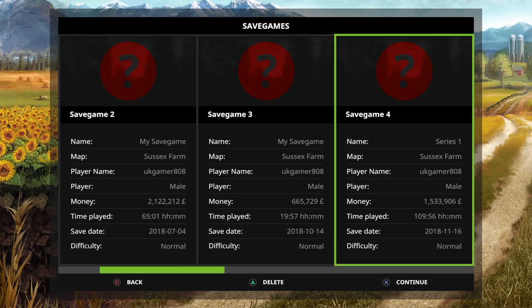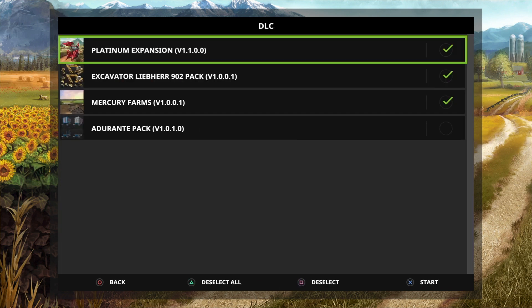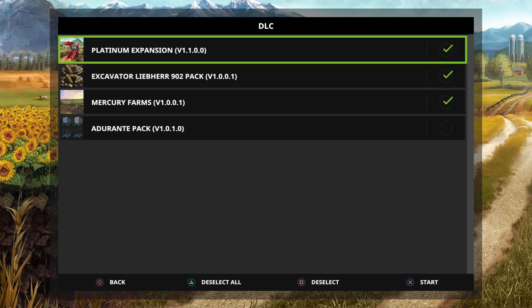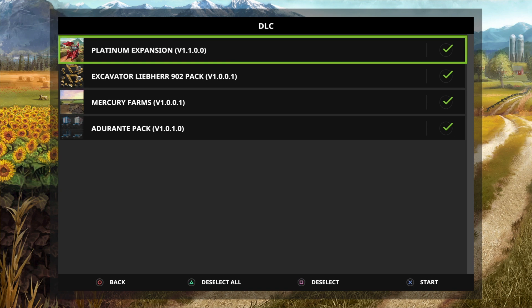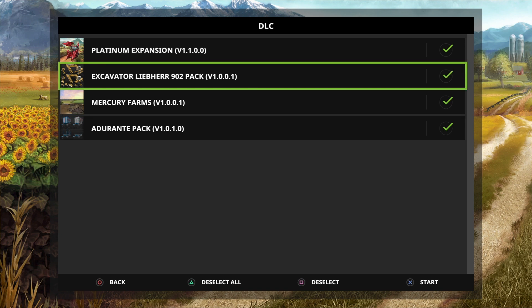So then we go up to Career. When you click on — it says DLC but this is where your mods are, this is where you can select and deselect. We've got the adgerent pack. You have to select it — don't hit the Start button, you need to press the Square button to tick it. The idea is that if you don't want certain things for certain games you can deselect them, and it does remember what you've done on the previous game.